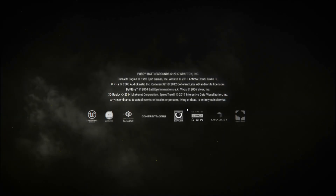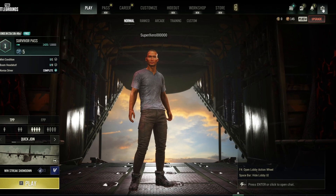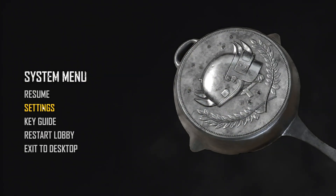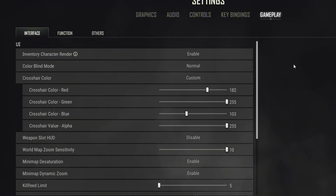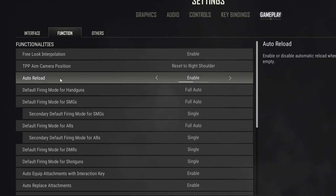First of all, open PUBG Battlegrounds on your computer. Once in the lobby, click on the gear icon from the upper right corner of the screen to bring up this menu. Then click on Settings. From here, next click on Gameplay from the top bar. After that, switch to the Function tab. Here you will find the auto reload feature.